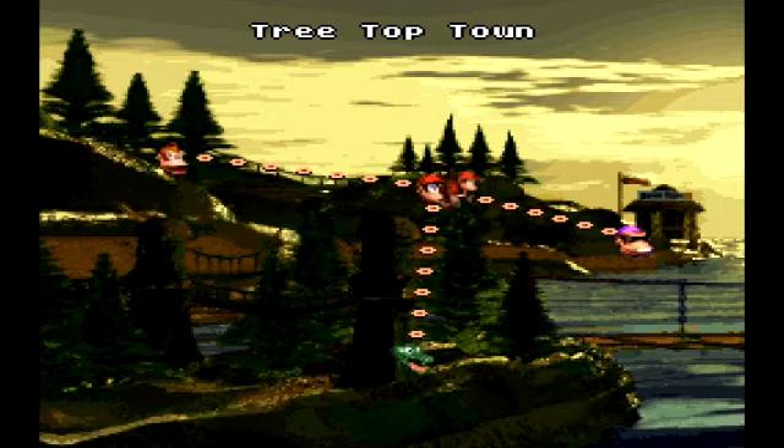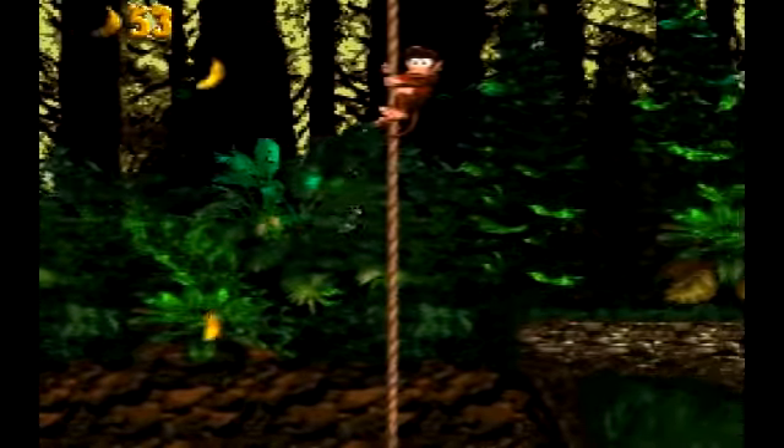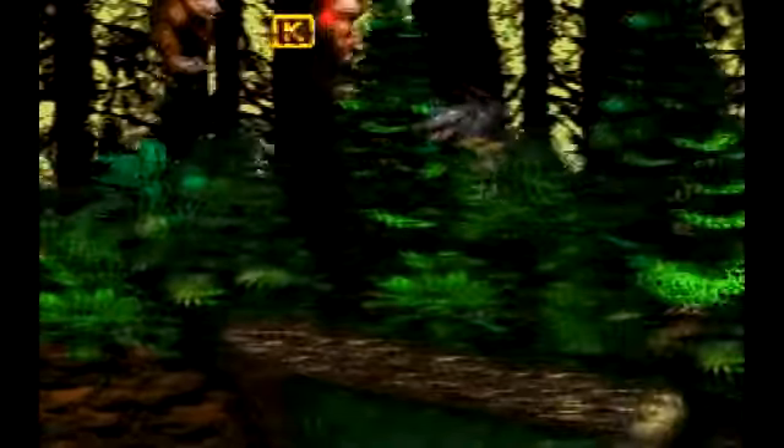I was expecting to have more trouble with that level, actually. But we should have a little bit of trouble on Forest Frenzy, because we get introduced to a new enemy: the Black Kremlings, which jump the highest and are way faster. Now, that's not racist at all.